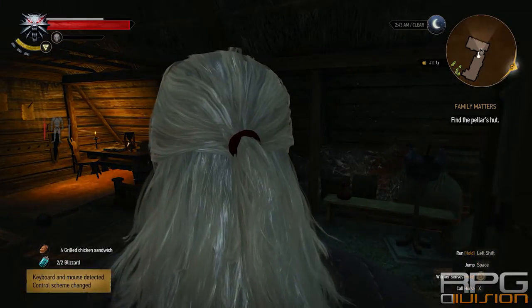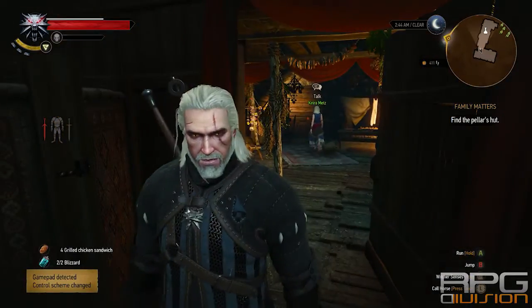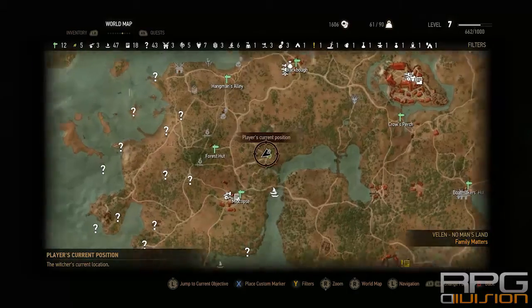Hey guys, welcome back to RPG Division. In this video I'll show you how to respec ability points. You need to do a quest called Wandering in the Dark first, and afterwards go to Keira Metz.